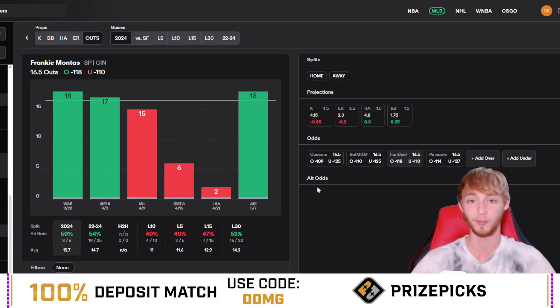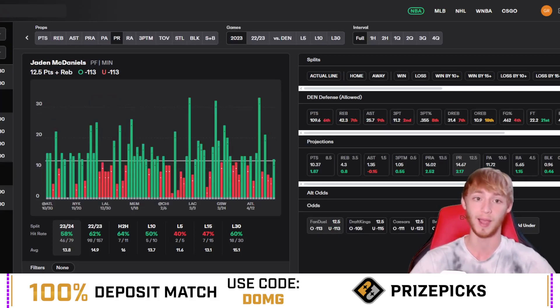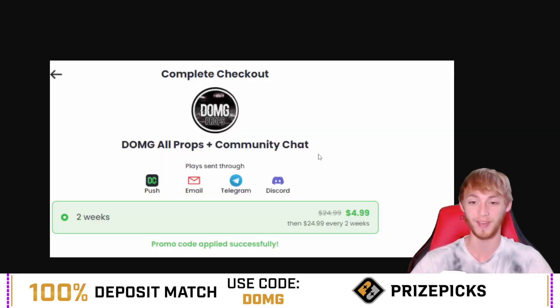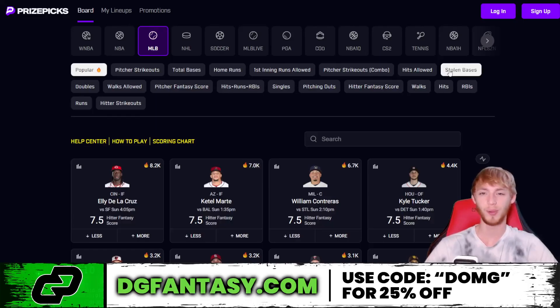I played one unit on Frankie Montas and an eighth of a unit on Jaden McDaniels. Final reminder: join the Dub Club for literally only five dollars using the link in my description. We've been cashing out — stop missing out.